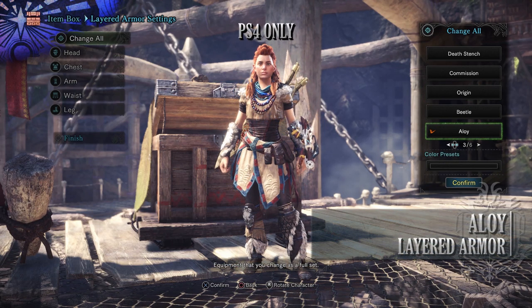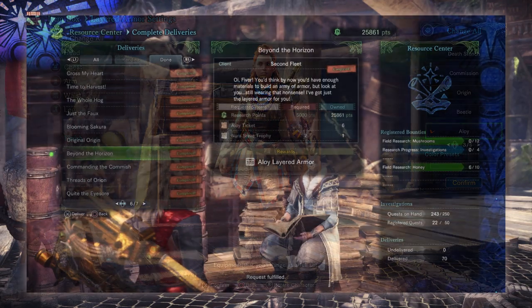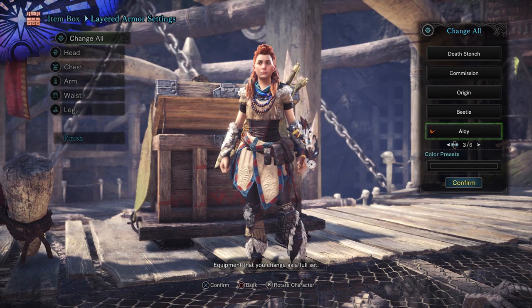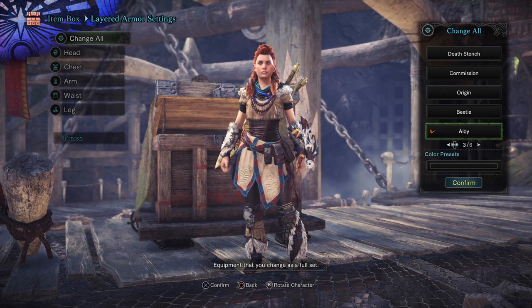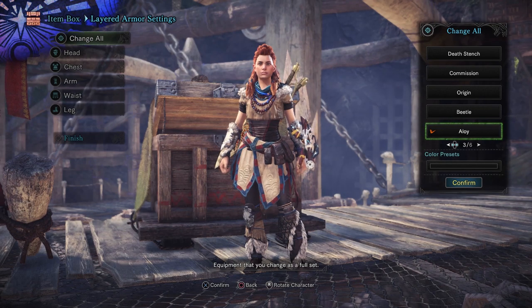Next is the Aloy Layered Armor set — this is for PlayStation 4 only. This is acquired from completing the delivery quest known as Beyond the Horizon. To craft it you need Research Points, Aloy Tickets from the event quest The Heart of the Nora that has players taking on Two Tempered Deviljho, and a Nora Brave Trophy which is acquired from the event quest known as The Proven, which has players taking on a normal Giant Jagras.